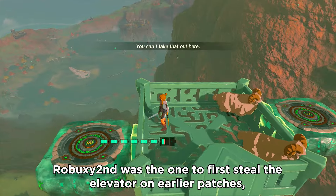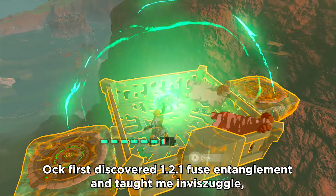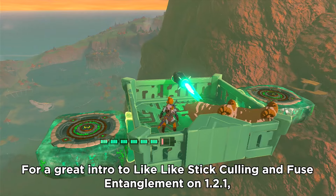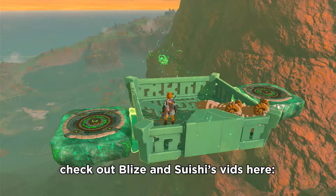Robux II was the first to steal the elevator in earlier patches. Ok discovered 1.2.1 fuse entanglement and Tommy invasuggle, and Ergil helped out as well, so huge thanks to all of y'all. For a great intro to like-like stick calling and fuse entanglement on 1.2.1, check out Gliz and Suishi's vids.